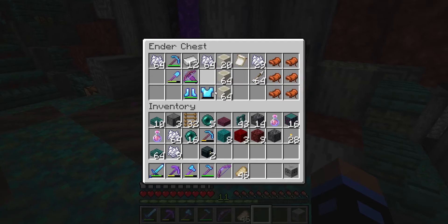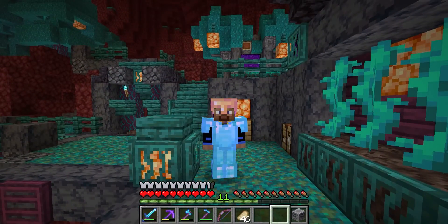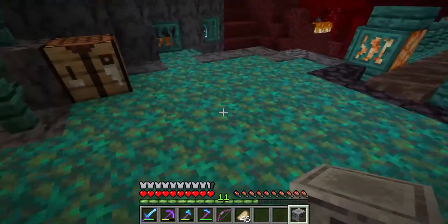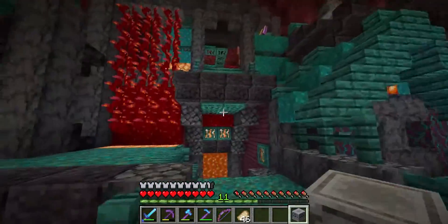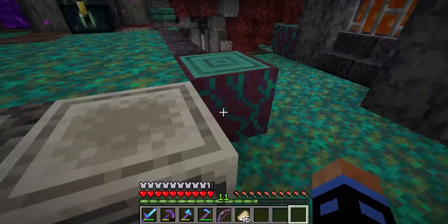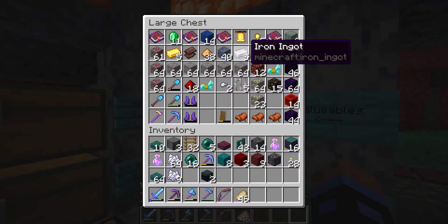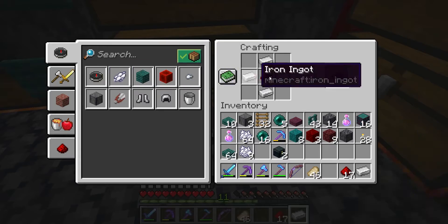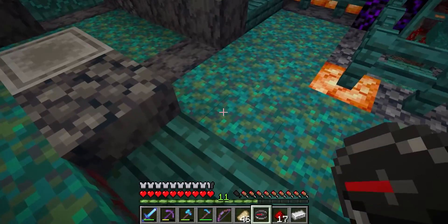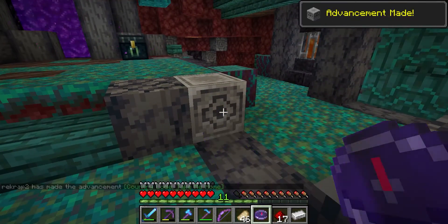But now it's time to get on to the next part of the episode, which in this case is the lodestone. We found one of these last episode in a bastion, and I want to experiment with it. I've never really messed around with these before, and I'm not sure where I should put it - maybe just right there for now. And I think we need a compass, if I'm remembering correctly. Let's get some iron, some redstone, and compass. I think the compass should be freaking out, right? Yeah, okay, the compass is definitely freaking out right now. And then I think we just right-click on this? Yes.